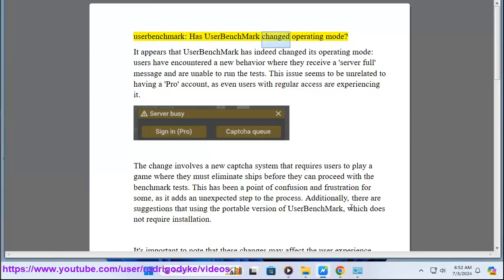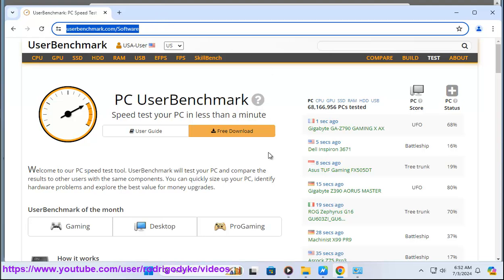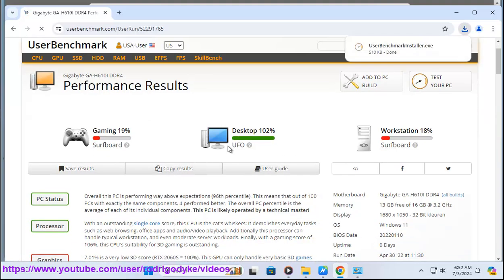User Benchmark has indeed changed its operating mode. Users have encountered a new behavior where they receive a server full message and are unable to run the tests. This issue seems to be unrelated to having a pro account, as even users with regular access are experiencing it.